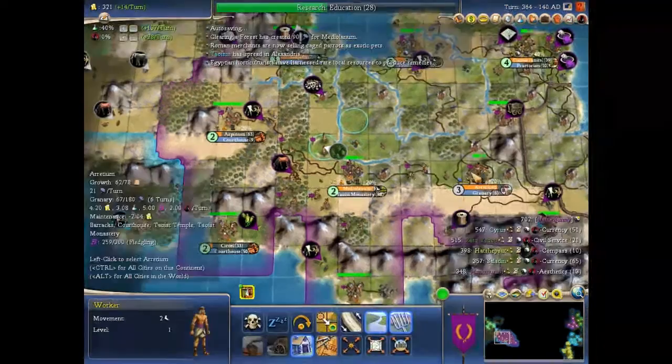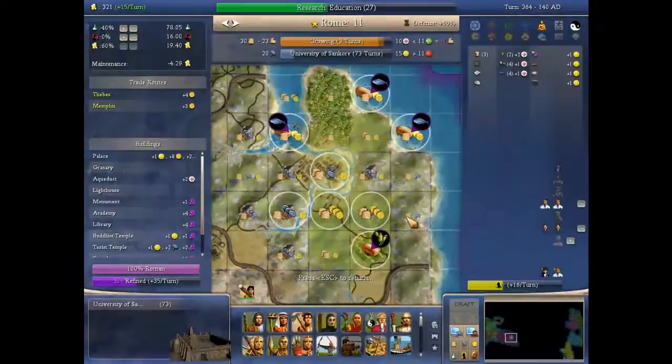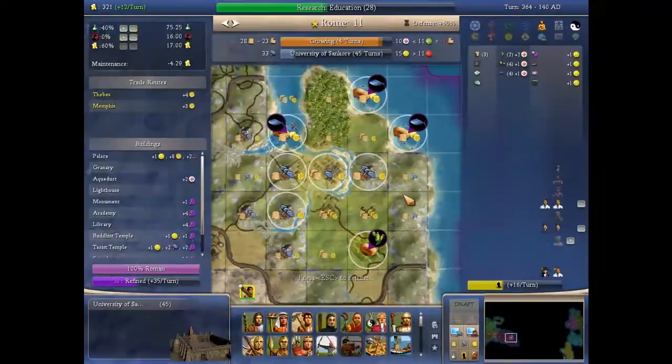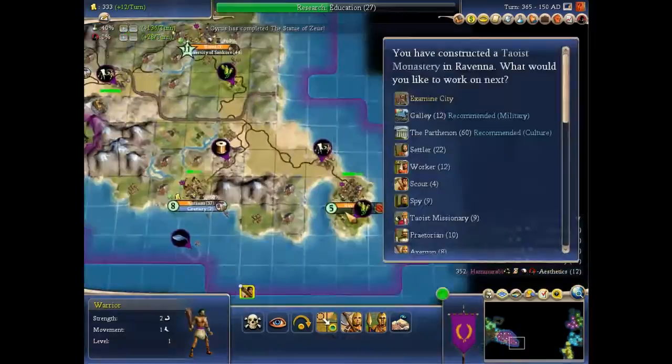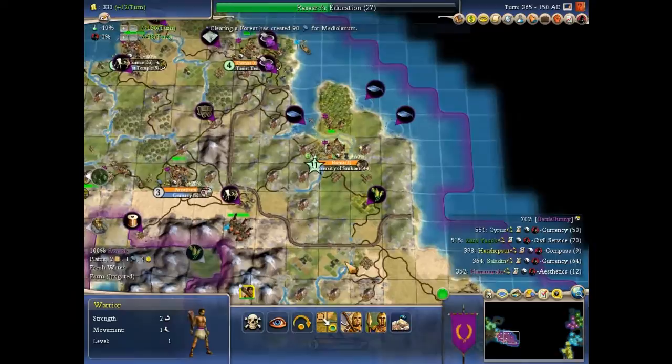Let's finish the courthouse. I have a 41% chance of a Great Prophet now and it will be about 50 turns. If I get it I'm not sure if I'll take Divine Right — I think it will take about 50 turns to get Liberalism too, so we'll see.